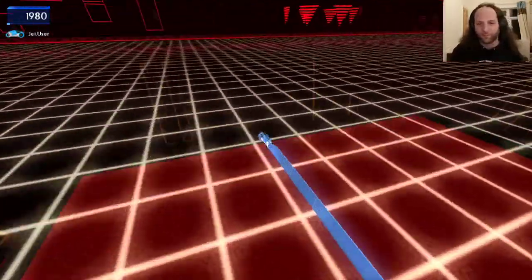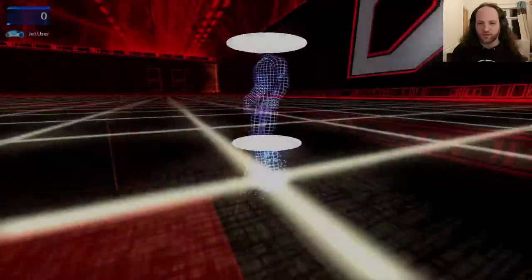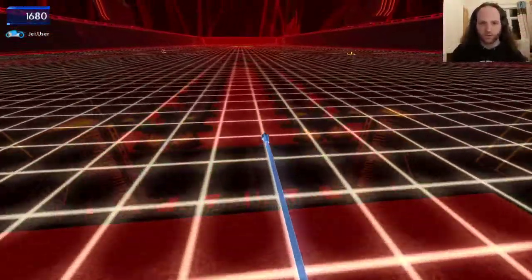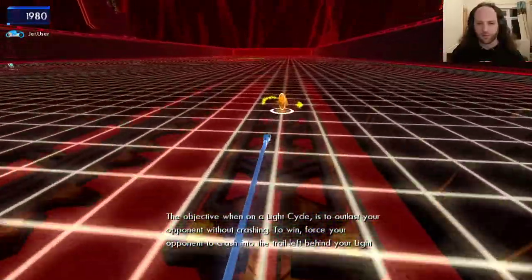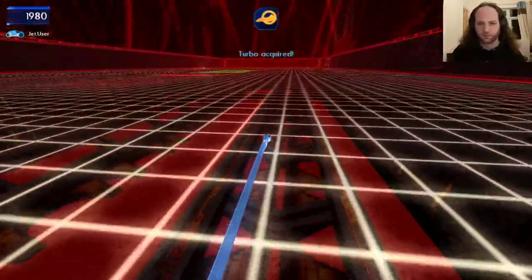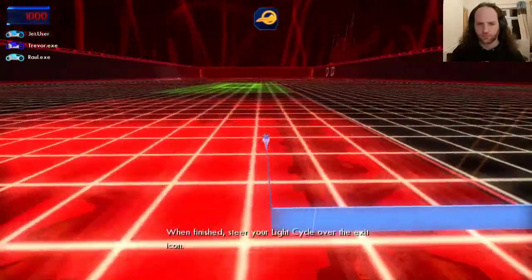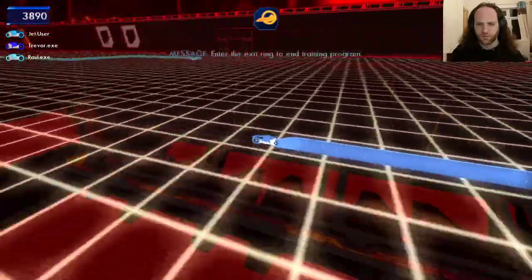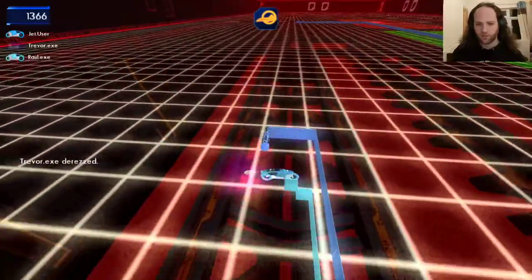That took us a little bit longer than expected because I died in the middle. Nice of them to have a retry light cycles option instead of just loading me back at the start. We're actually straight-up playing now. The objective on a light cycle is to outlast your opponent without crashing. To win, use the turbo boost to crash into the trail left behind their light cycle or into some other solid object. Feel free to practice racing against these opponents — when finished, steer your light cycle over the exit icon.